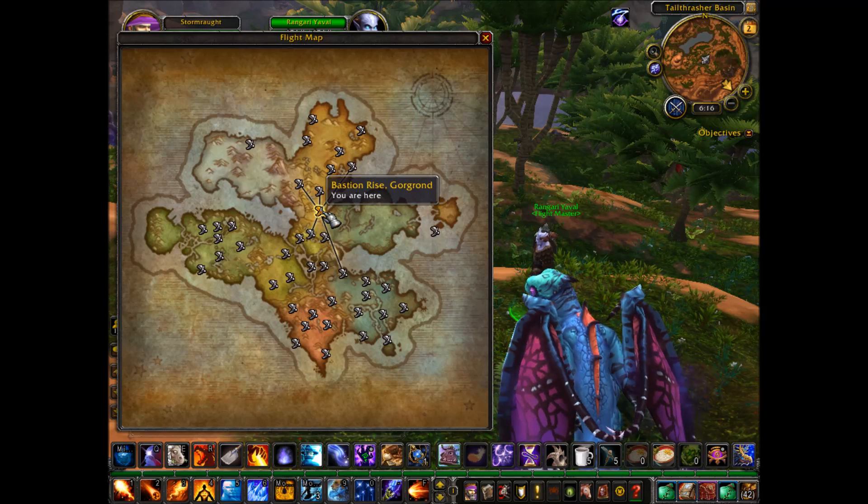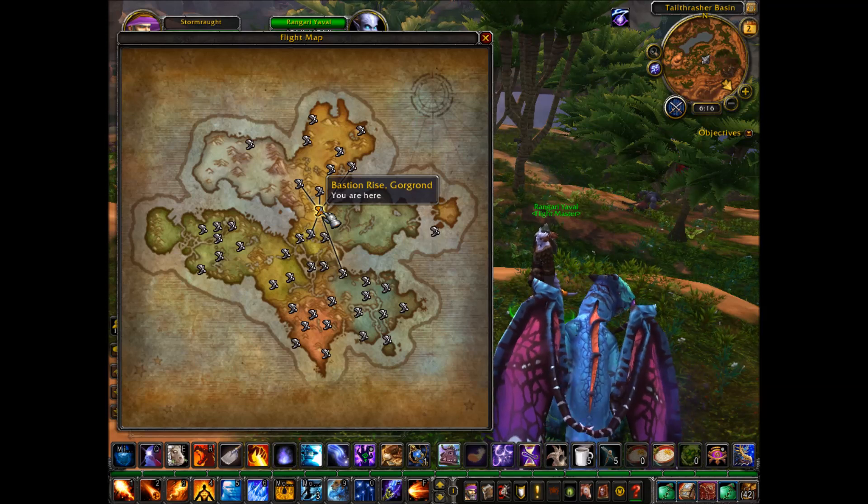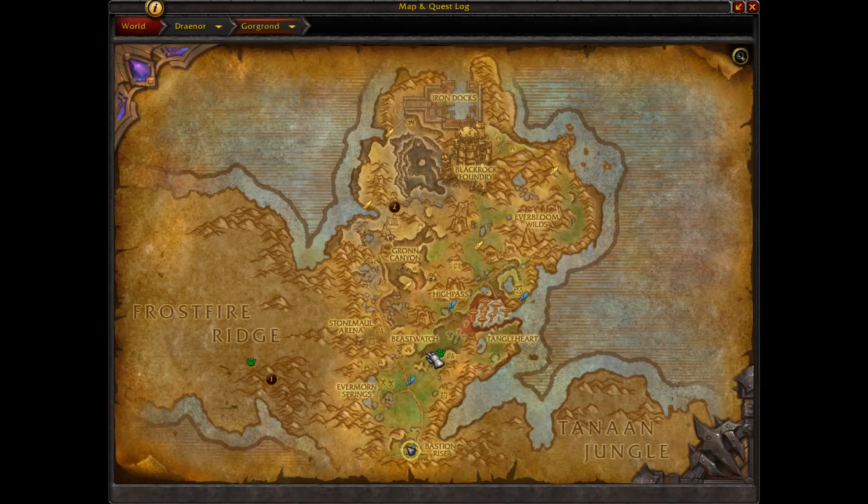First you have to fly to Bastion's Rise in Gorgrond. If you don't have that location on your flight map, what you want to do is head south in southern Gorgrond. The area we're going to go for is right over here on the map.